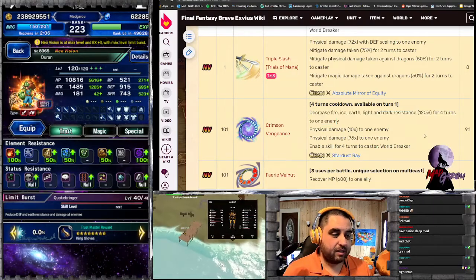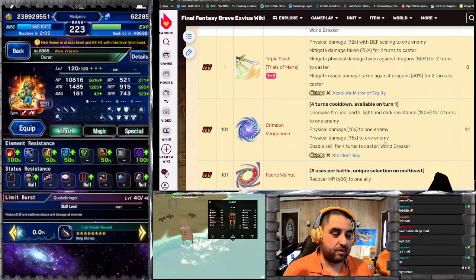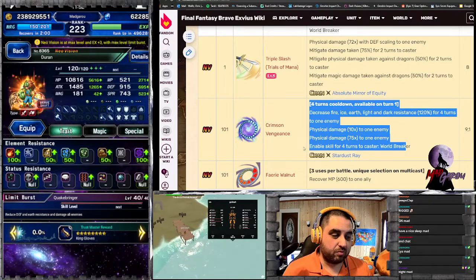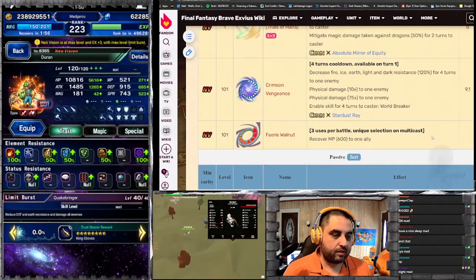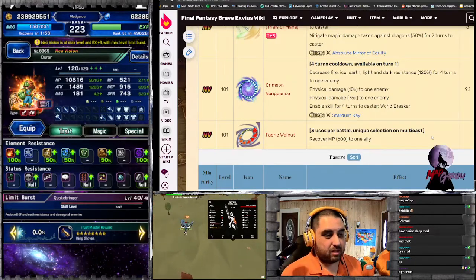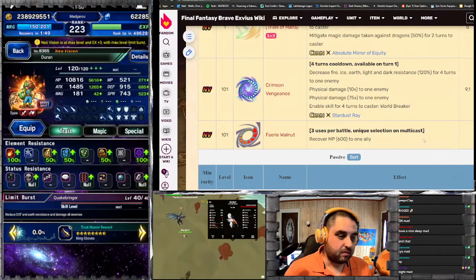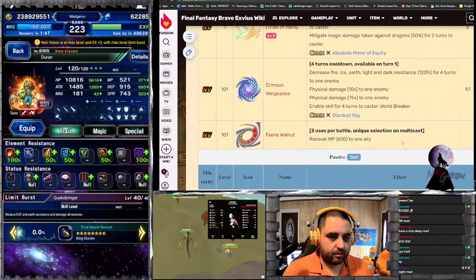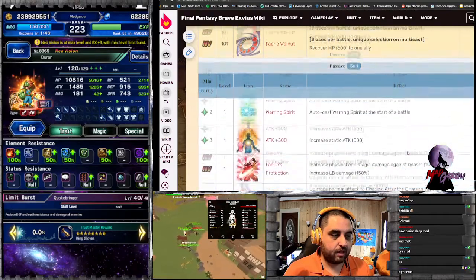He has a nice fire, ice, earth, light, and dark resistance for 120%, which also allows for World Breaker for four turns — and this is actually fairly important. If you use him, you are going to be using World Breaker nonstop. Just like all the other Trials of Mana units, he also has Fairy Wallknife three times per battle to give 600 MP recovery back.